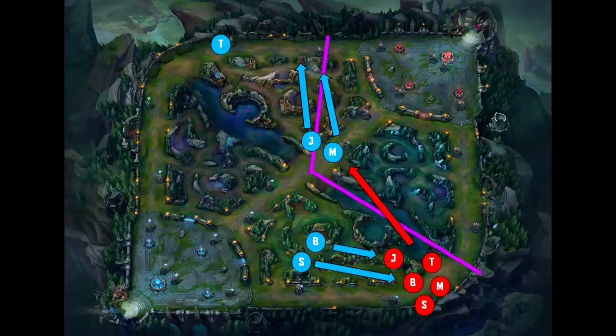What if the entire enemy team goes mid? Congratulations — you just stopped their bot lane push without even contesting it. That's the power of map pressure: you can get the enemy team to stop pushing objectives they could take because they're afraid of the objectives you could take. In that case, your jungle and mid will just rotate top to assist in taking the top tower, and your bot lane and support can begin pushing bot to create pressure there. You've sacrificed pressure in mid lane but still have pressure in two lanes while the enemy team only has pressure in one, keeping them on the back foot.